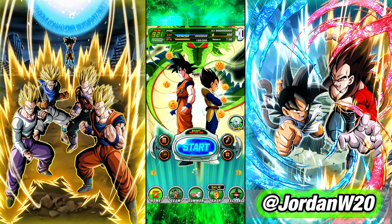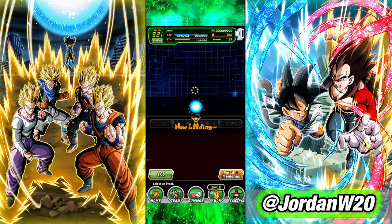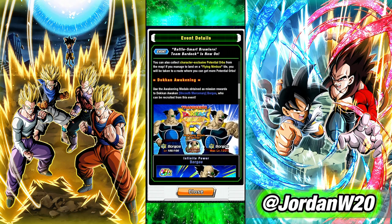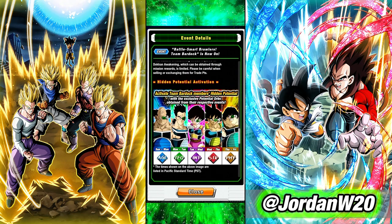To recap: if you're a new player, every weekday you can go to the Event tab, go to the Story section, and farm up the Ginyu Force and Team Bardock units each day. The schedules show you which units you can get on which days. If you're a new player, I cannot stress enough how important it is to farm these up. It'll give you a great team to complete very basic events that you need to awaken your more powerful units that you'll actually use in endgame content.